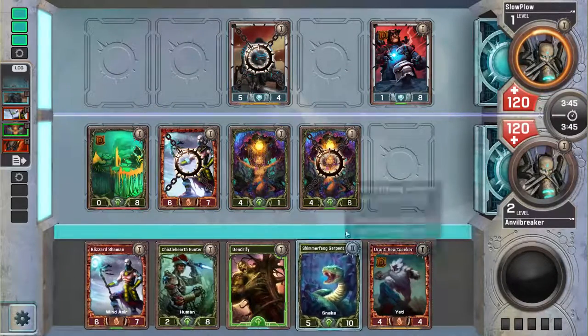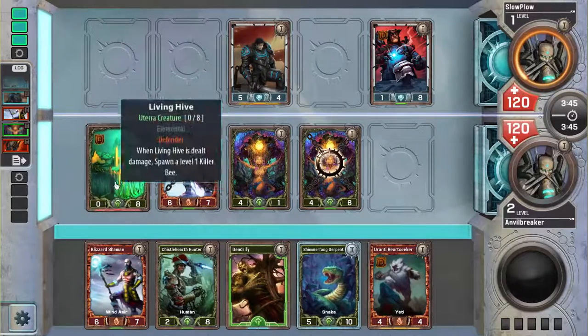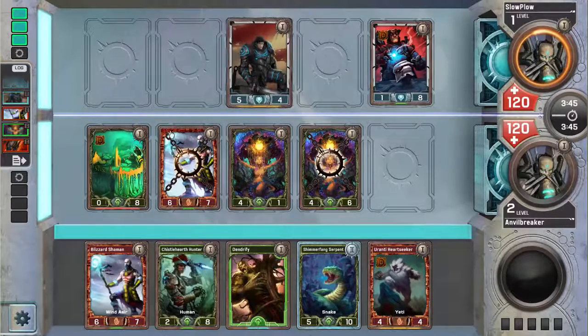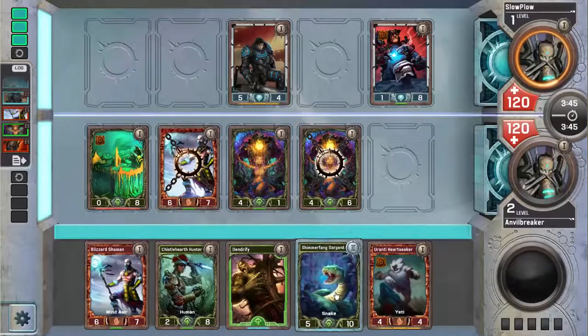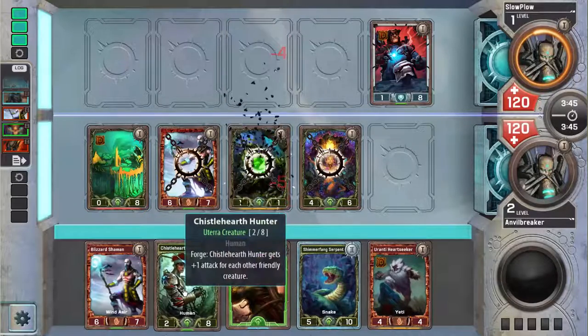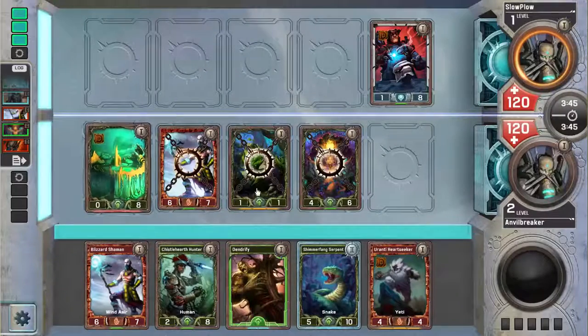I might Dendrify my Living Hive to level up Dendrify and make a 7-7 out of this 0-8. A 0-8 that can't make any BUs is not very good. Though I guess he can't control where Hammerfang goes. Good cards in my hand are definitely Shimmer Fang Serpent and maybe Blizzard Shaman or Dendrify — not Heartseeker and not Hunter. Well, maybe Hunter — Hunter's a 5-9, a 5-8? Or 6-8, because I'd have 4 creatures in play.